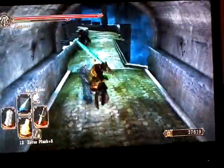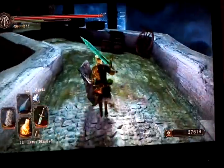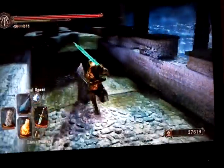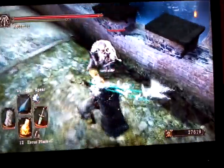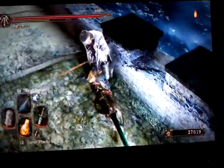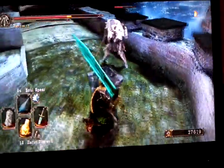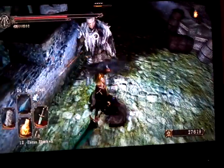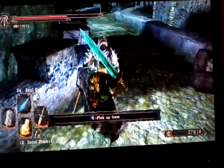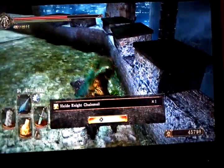On this one, I'm going to start off with a magic attack using my moonlight greatsword. I'm not even going to swing at him — I'm just going to power attack him. So here we go. And that's the end of him.